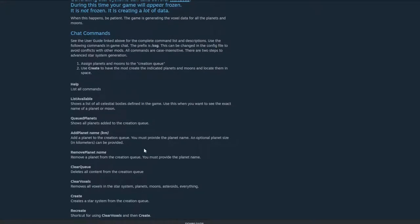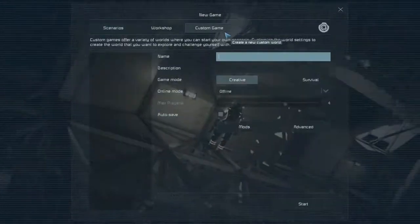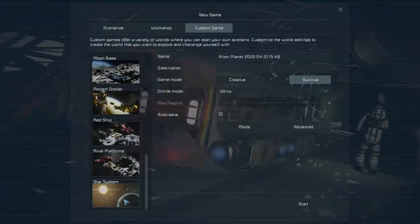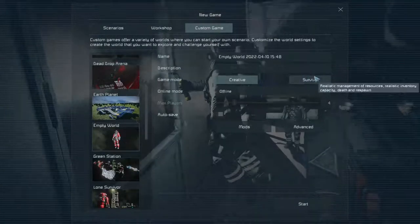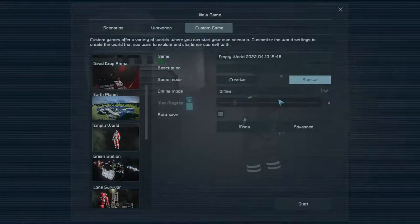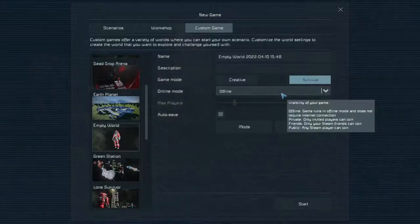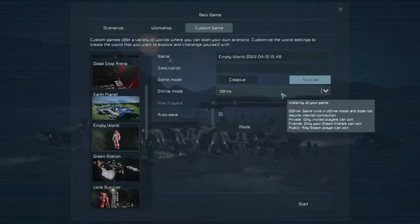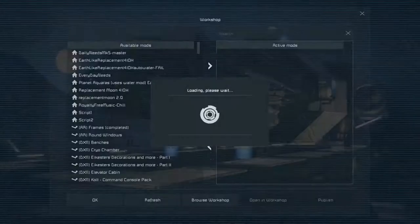We're going to go through this with the same methodology that Patrick recommends in the description. We're going to go into Custom Game and pick an empty system — just an empty world with you in a spacesuit. You're going to want to switch it to Survival. It will have to be Survival if you want the respawns to work. I did find this out the hard way. If you create this in Creative, the respawn mechanics just don't seem to function.